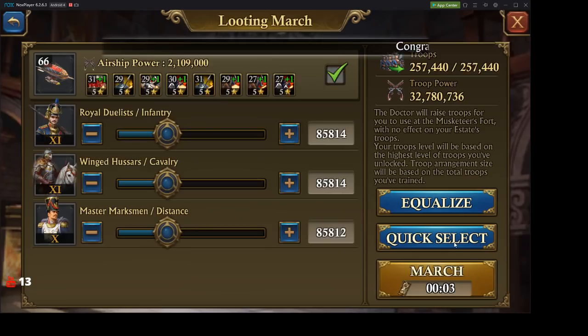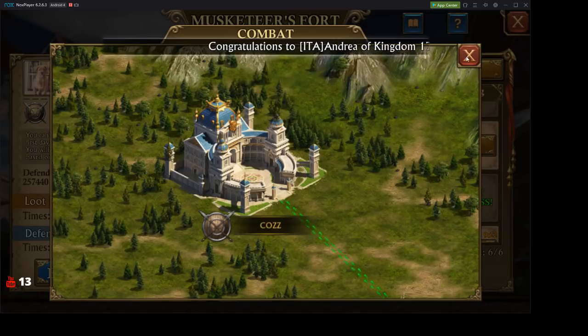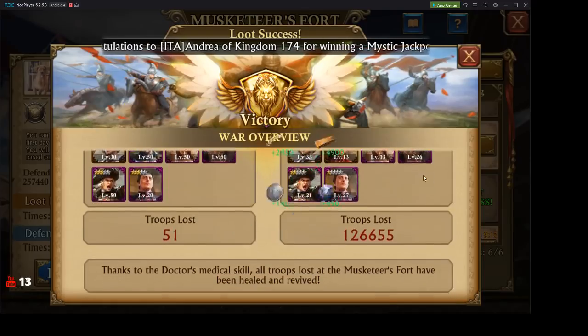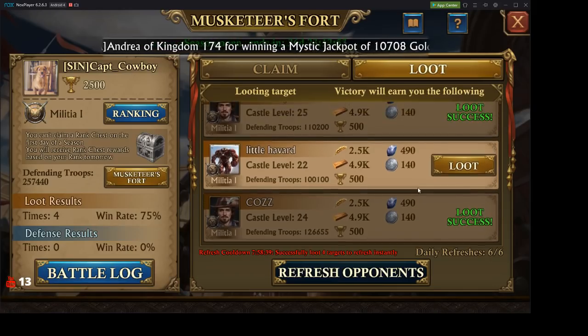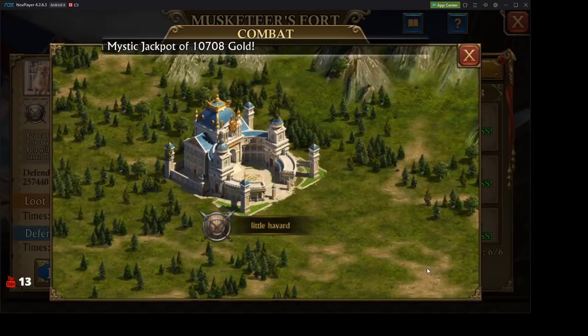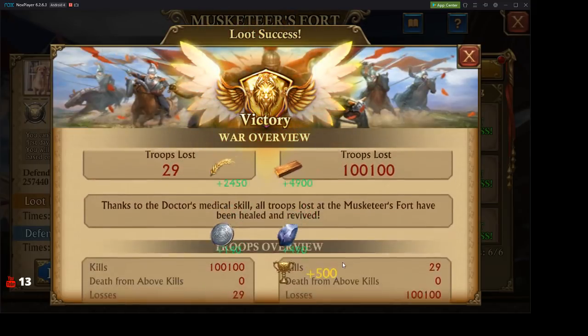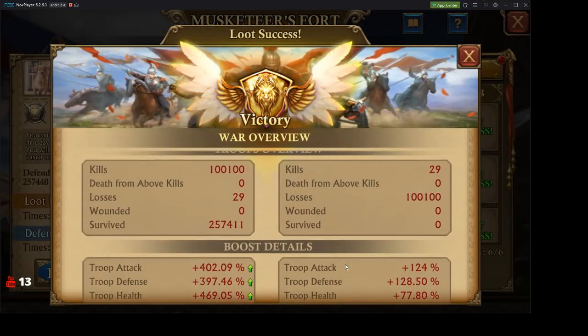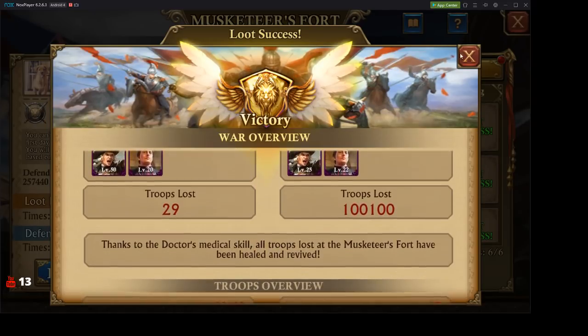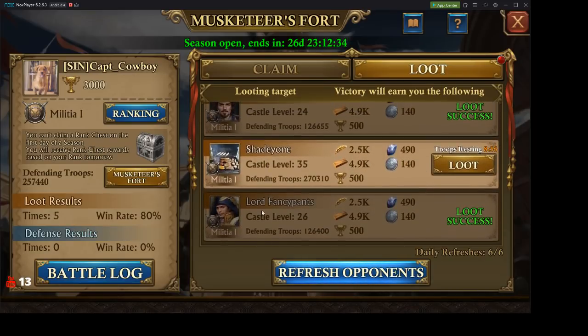Sun King is also now half the price, so that's awesome. Sun King is now twenty-five hundred dollars, making it a lot more accessible. It is terrible for anyone that cares about their stats at the high end, because now lower-level castle 30s who spend a little bit less can afford to get into buying Sun King. I would recommend starting to buy Sun King — twenty-five hundred dollars to go to plus five sounds like a pretty solid deal.